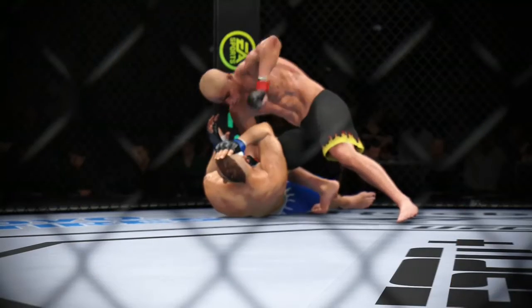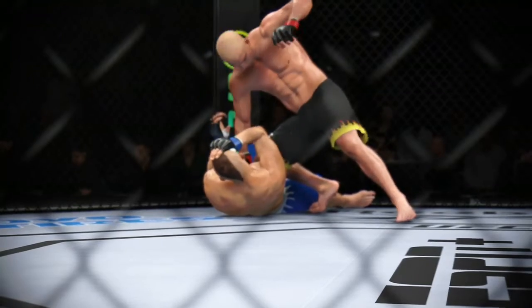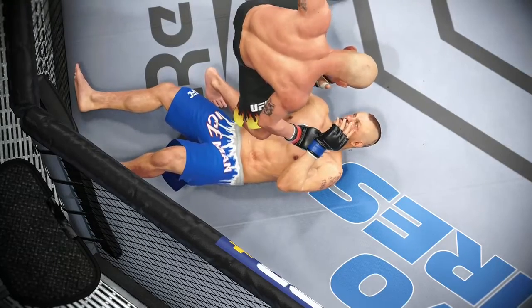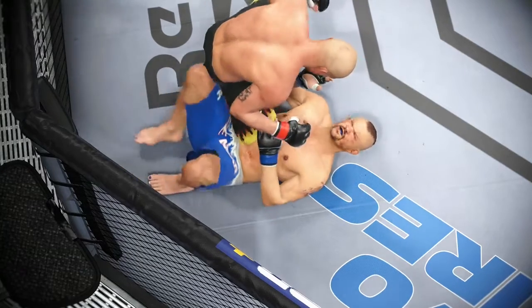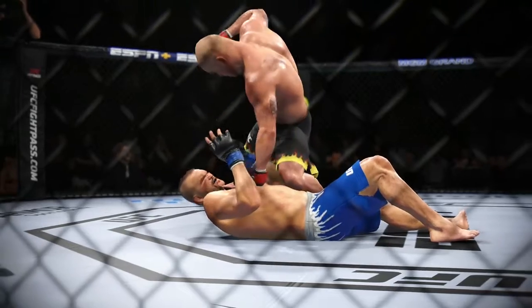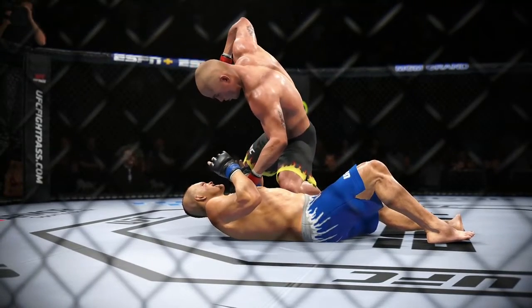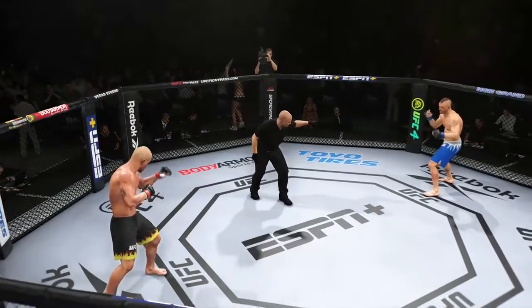That's the end of the round. Really a clinic when it comes to the ground and pound. When you're learning to become a ground and pound fighter, you want to do it exactly like he did. Gain posture, have height, control hands and wrists, land strikes — don't throw too many, throw just enough, control, throw again, control. He did it perfect.